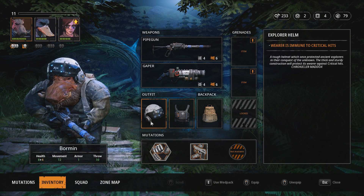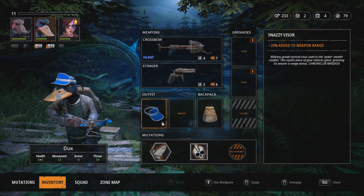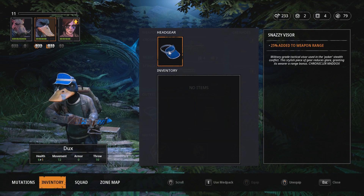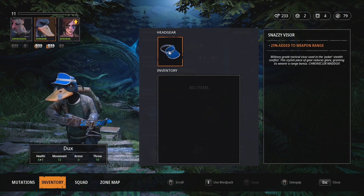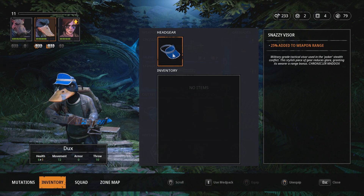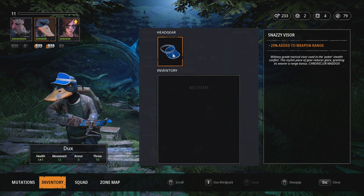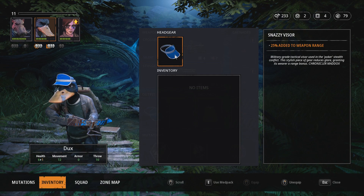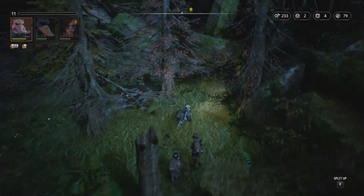There is itemization — we can take this stuff off and put it back on, and it actually shows on the model, which surprised me and I love it. A duck with a snazzy visor — 25% added to weapon range. Check out this flavor text: 'Military-grade tactical visor used in the poker stealth conflict... this stylish piece of gear reduces glare, granting its wearer a range bonus.' It's got a nice little sense of humor.